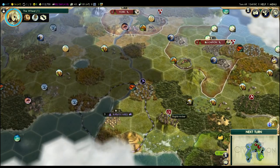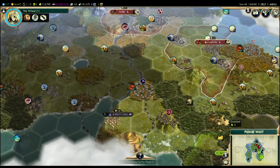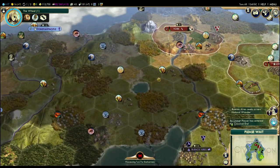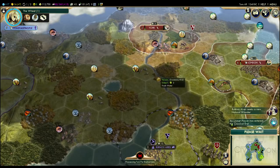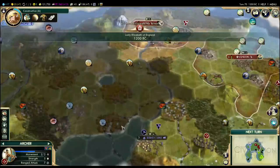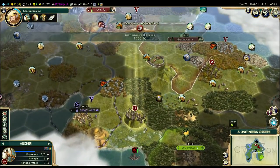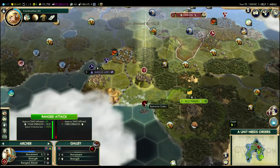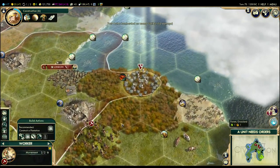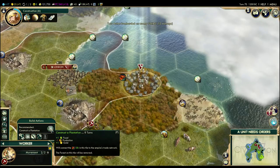I'm just going to hit A to put him on alert mode and work on infrastructure in London. We are building very, very slowly — that wonder really slowed us down. On the other hand, our science output is going to be phenomenal, so that's not entirely bad. We've completed the Wheel, which lets us build roads. My archer just woke up — you could actually see the galley. I'm going to go ahead and shoot at the galley — we might get some experience points and if we ever manage to kill it, we'll get some bonus culture.